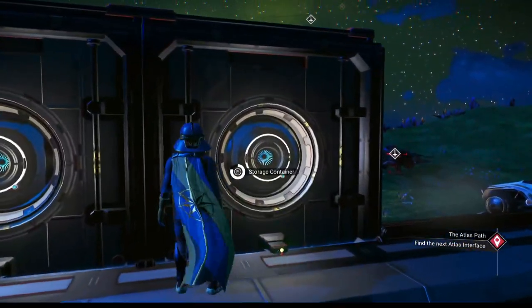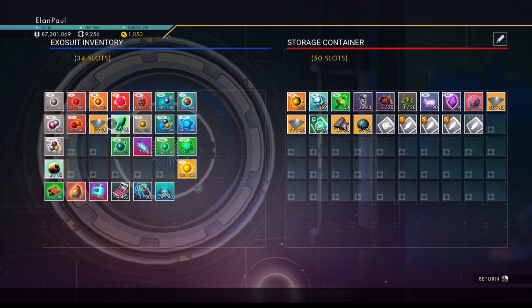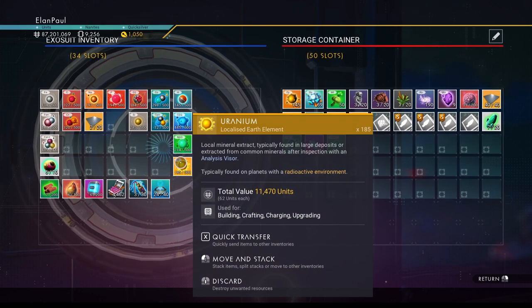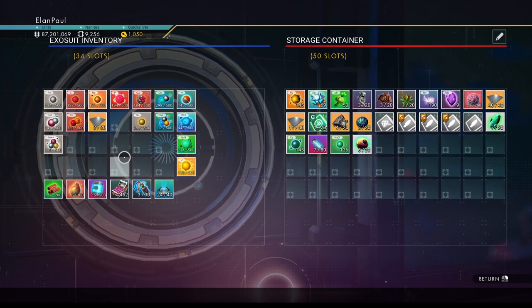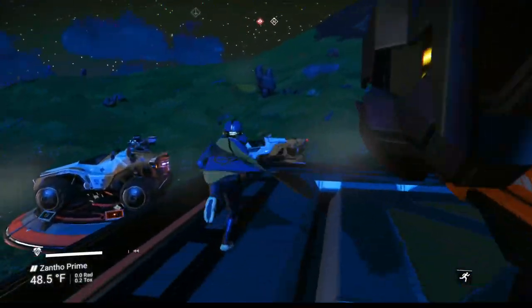Now we can get back into our cargo containers. Let's go ahead and transfer these over — quick transfer with X. We don't need the cytophosphate, the hydrothermal fuel cells, or the salt. We'll keep the ammonia, uranium, and metal plates because we need them. I'll hang on to the eyeballs — we're not really hurting for money. This is the boring stuff; we're just getting set up and ready to do what we need to do. I can't really get too far away — we've got 12 slots and I don't think we have any room left.